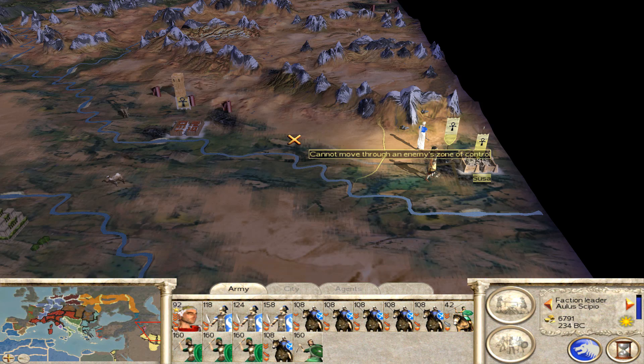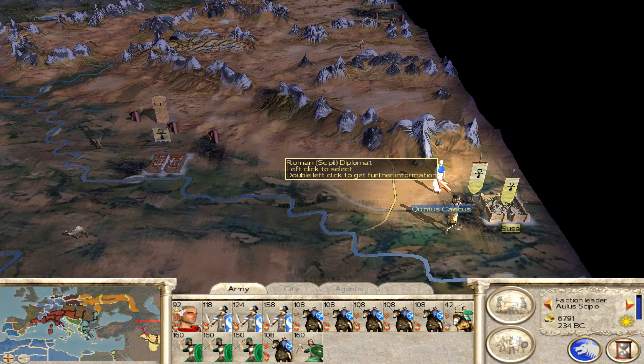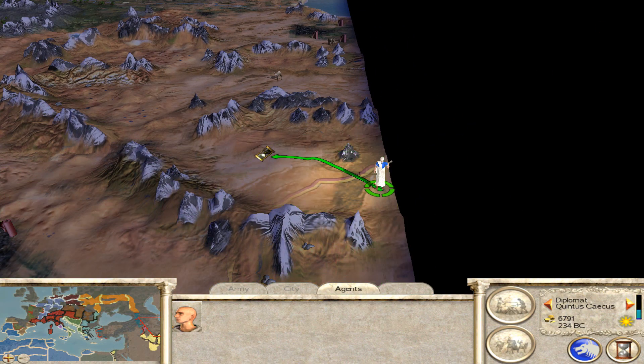Hello, welcome back. The plan for this part is to pretty much throw everything we can at the Thracians in the hope of eventually breaking them down and being able to move on to another opponent.